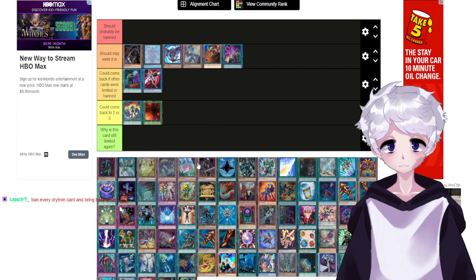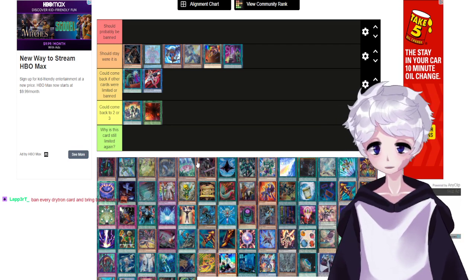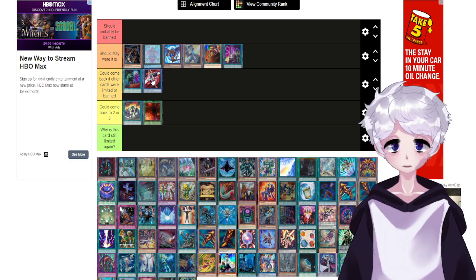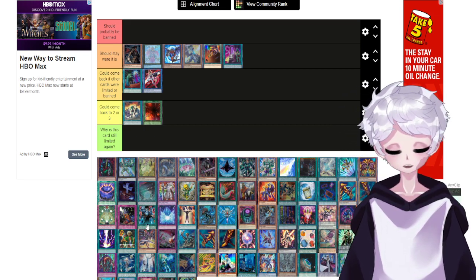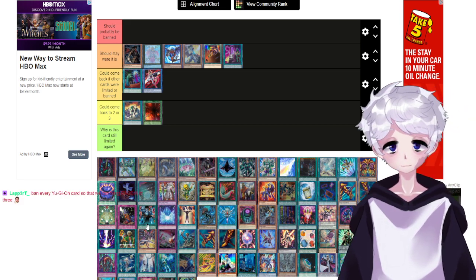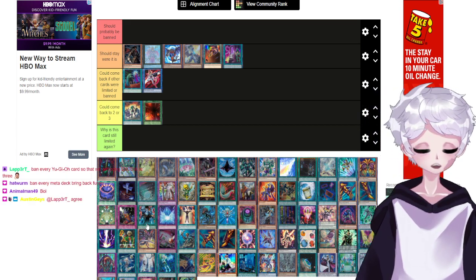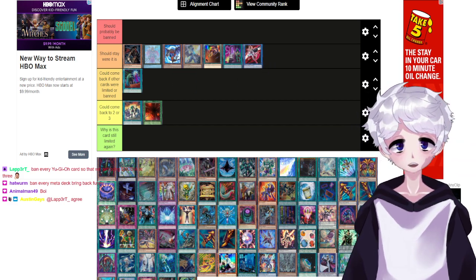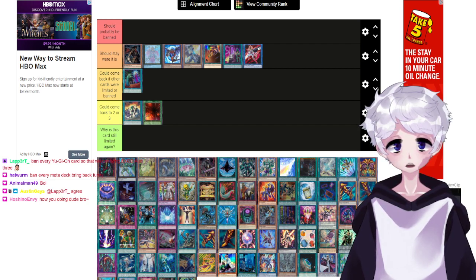Ban every Drytron card and you could bring back Benten. If you banned Herald of Perfection and Herald of Ultimateness you could probably bring back Benten too, but maybe not — because in the OCG they stopped running the Heralds and started running the Drytron stuff. The Drytron strategy still sees play, so I honestly don't think Benten can come back with the Drytron stuff still around.